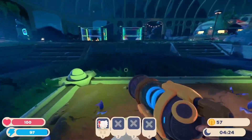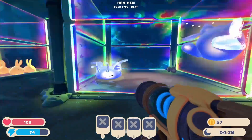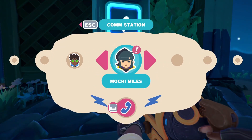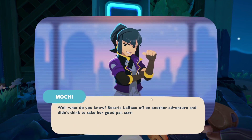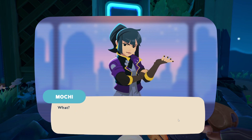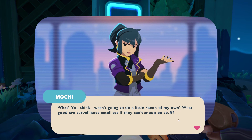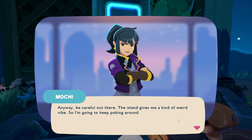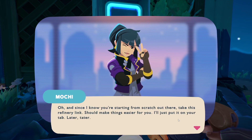Hand hand hand hand. Let's make sure they have two chickens please. Oh wait, what do we have here? Mochi Miles — what do you want? 'Well, what do you know Beatrix — the bow of another adventure and didn't think to take a good head. Sometimes ribal and forever-manta, Mochi Miles. Seriously, next time you go running off to dangerous territory could you at least give me a heads up? I'd like to be there for you in case you need me to help collect all those valuable resources. I'll keep poking around — oh, and since I know you're starting from scratch out there, take this refinery link, it should make things easier for you. I'll just put it on your tab later, tater.'